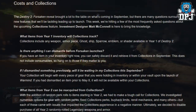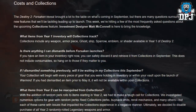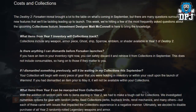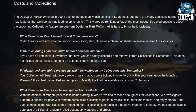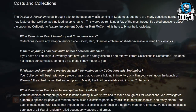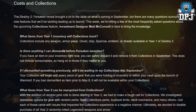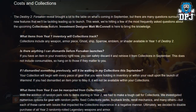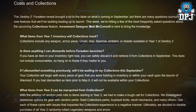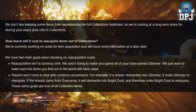Regarding Year Two items and random perk rolls: with random perks being added to items starting in Year Two, Bungie had to make a tough call for collections. They investigated numerous options — fixed collection perks, buy-back limits, re-roll mechanics, and others — but each came with issues. Ultimately they decided to disable purchases of all Year Two randomly rolled legendary weapons and armor from collections, and are looking at a long-term solution for storing your exact perk rolls.